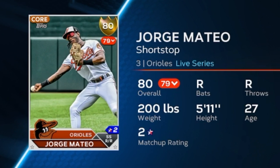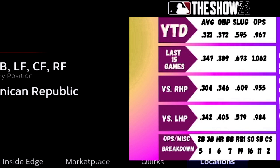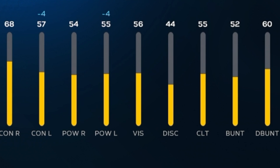Jorge Mateo, I believe, is going to go diamond this week. His stats for the year have been fantastic — .321/.372/.595 slug and .967 OPS. His last 15 games he has a 1.062 OPS, and you can't overlook the 11 steals to just 2 caught stealings — about an 82% success rate. His right/left-handed splits are nearly identical in terms of production. When you look at his attributes, he has fantastic fielding and speed that should bump up his overall, plus so much room to improve in his hitting attributes. He should be an easy 85 after this first month.